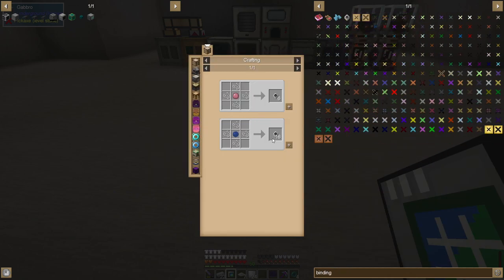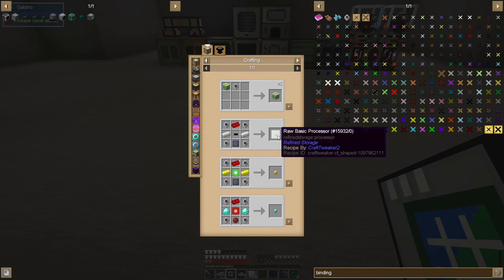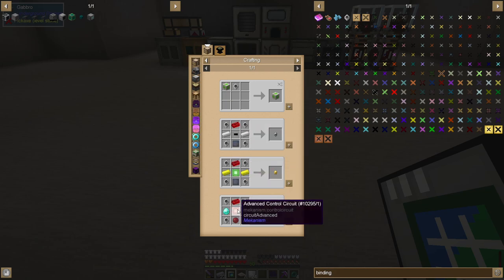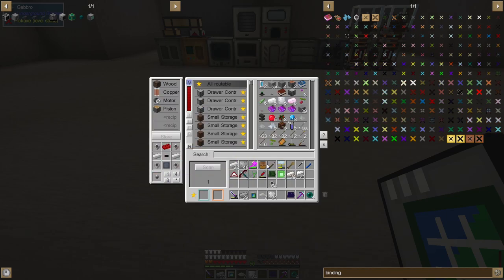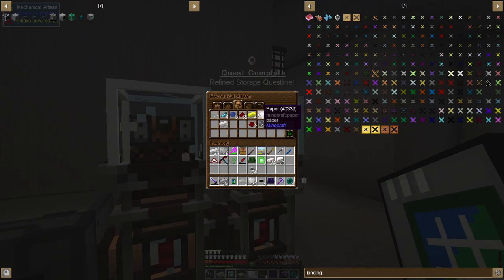Let's make the bindings — I'll make a stack for now since it makes 16 at a time. To make the other processors we need a microchip, a basic control circuit, and some advanced control circuits. One requires iron silicone plates, another requires silicone and red alloy. I currently have four microchips set up which should at least get us started.